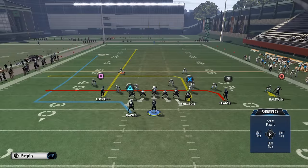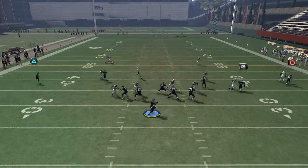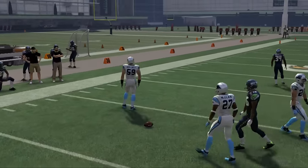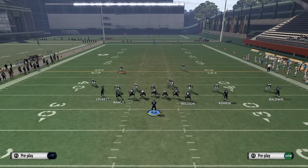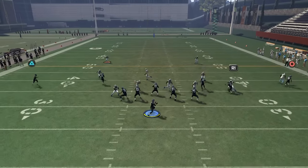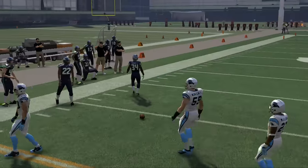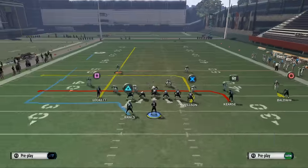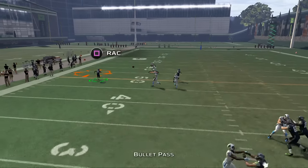If they're in off coverage, this play torches everything. Off coverage you have a quick throw to Rawls. I recommend having a quarterback with good accuracy and deep accuracy for this — Russell Wilson is unfortunately not the best in this game. If you pass lead to the left, that's where you want to hit it. Seattle's probably not the best team to show this with, but with a Team of the Week Matt Stafford throwing to Theo Riddick on this play, it's deadly.